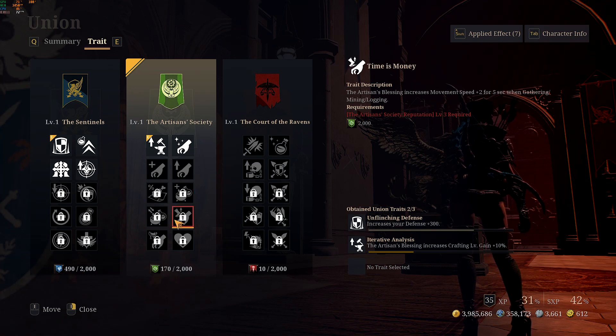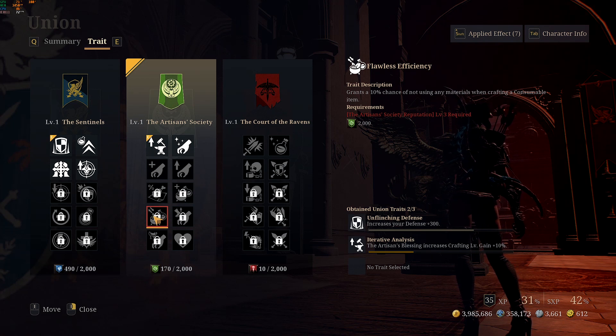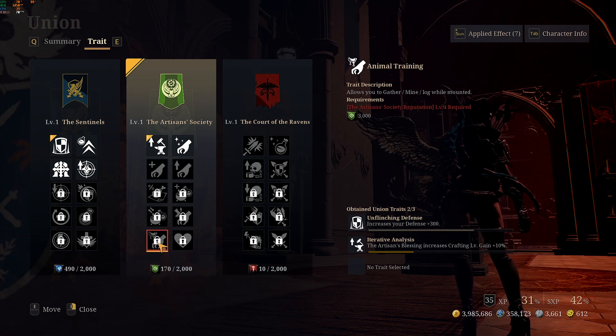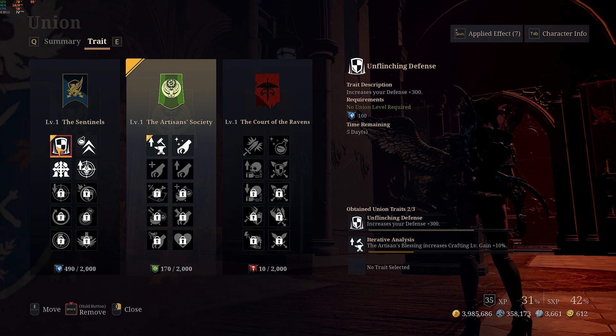The fifth skill is great when you're crafting at the alchemic station — it gives more consumables, and specifically a 10% chance to not consume any raw materials when crafting a consumable item, so you can get a free item. The sixth skill is actually really good: it allows you to gather, mine, or log while mounted so you can just zoom through everything, but it costs a lot so make sure you grind enough that week to get full value.